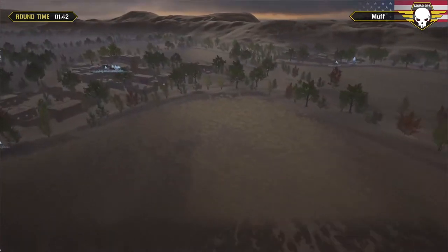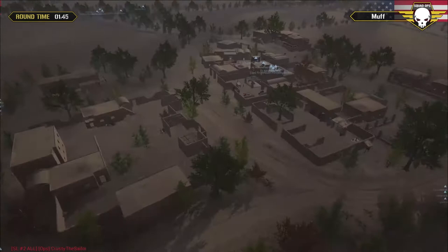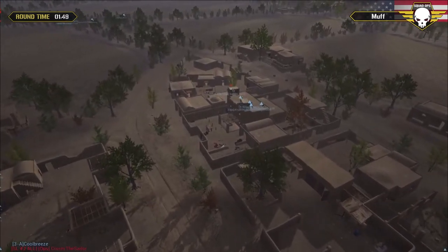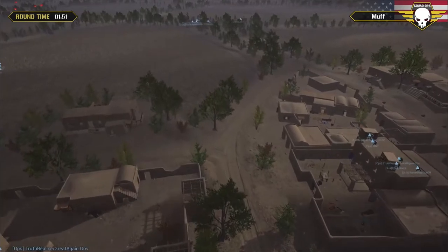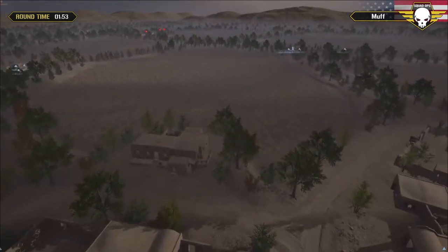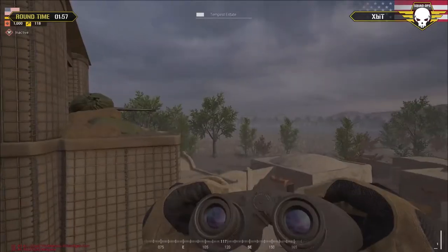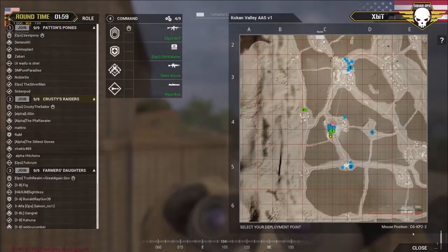Let's go back to the main fort area - looks like Sightless is covering the northeast. There's only a fire team in here but they're building up. Where's the commander? Where's Expert? Oh yeah, there he is - commander's there.